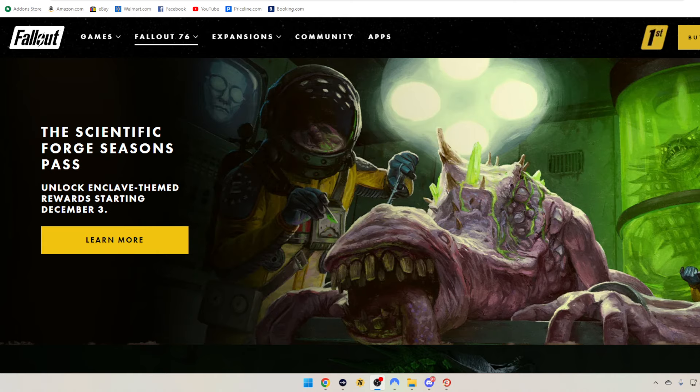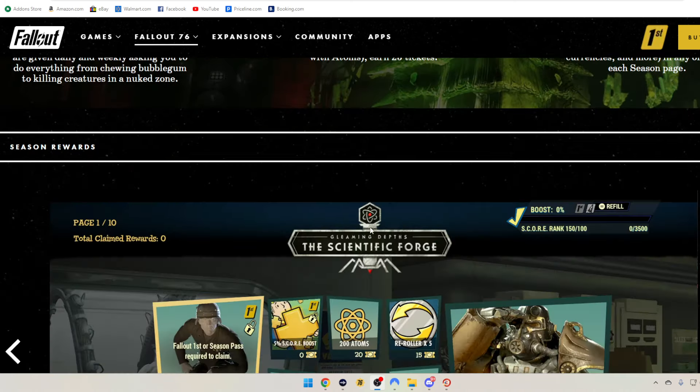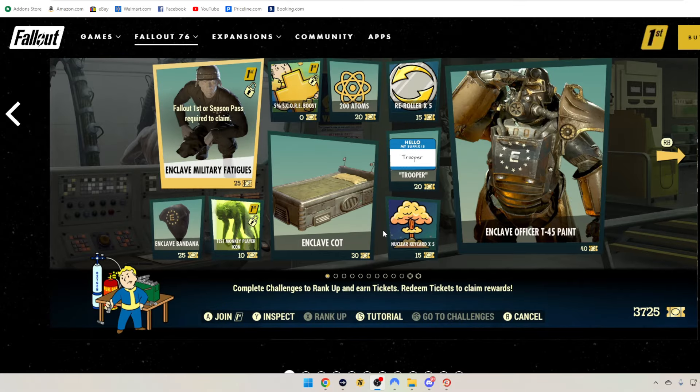The Scientific Forge Season Pass unlocks Enclave-themed rewards starting December 3rd. And this is awesome looking, by the way. Season 19 is officially called the Scientific Forge, and here are the rewards — this is going to be page one here.